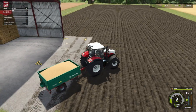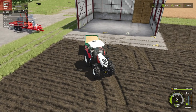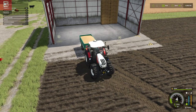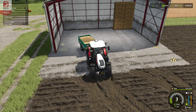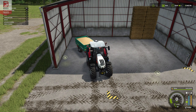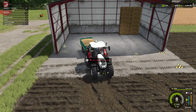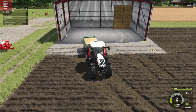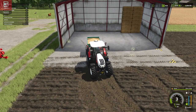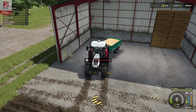I want to also see the grain tipping, so I'm going to go get some grain. We've got ourselves 8,000 liters of wheat here — just going to back this trailer in. It says this action cannot be performed. We'll try again just to see. It may be because there's some grain in there already, or maybe it's because I'm on the trigger. It's not letting me — I can't force dump.